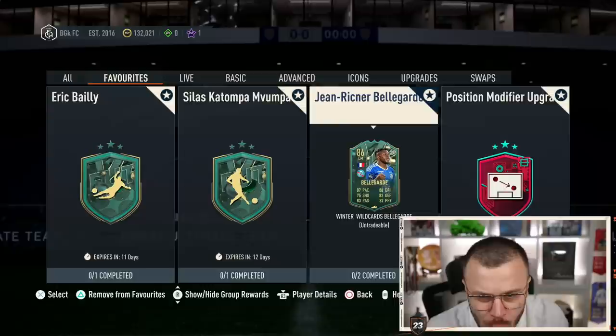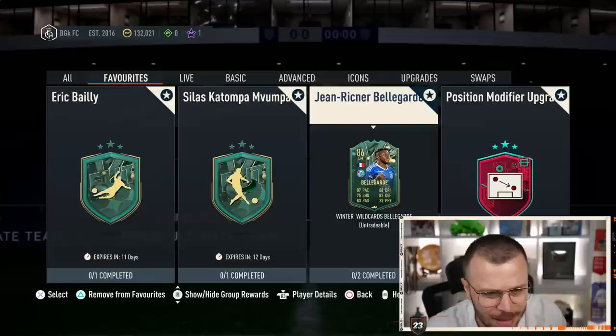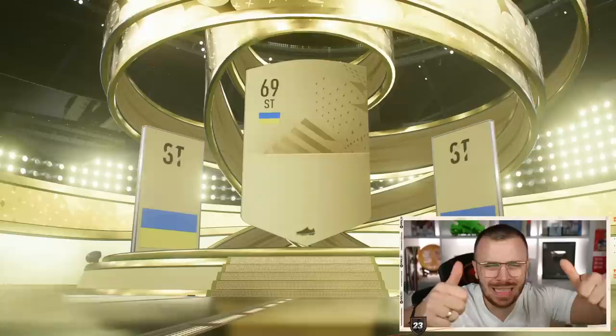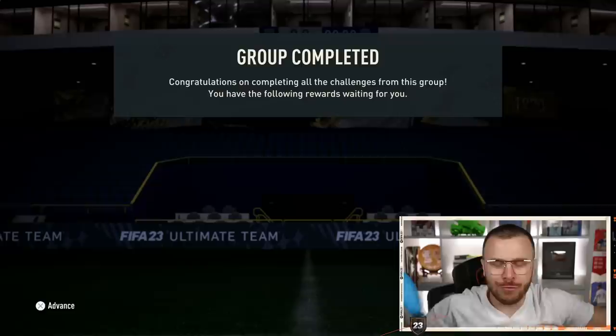Champions is waiting for me — 20 games to play. Before we get into the upcoming games, I'm going to complete that brand new SBC in FIFA 23, worth only 35–40,000 coins. The cheap Winter Wildcards Kante is worth 1 million coins in FIFA 23, so let's get started. Squad number one is ready, let's go! We did it guys — gold pack incoming. We just completed the second one, the cheap Kante is mine!